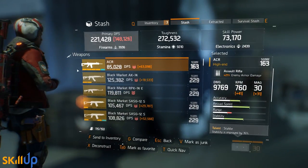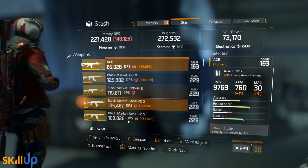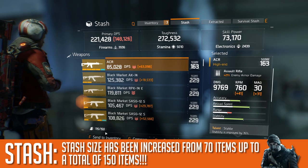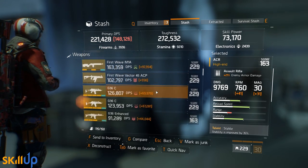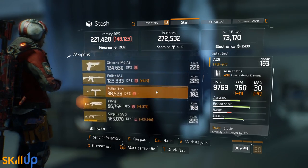By far one of the most exciting aspects of the patch is the stash size increase. Your stash has increased from 70 items up to a total of 150 items — more than twice as big as it was. That is pretty damn sweet. Just dump all your stuff in there; you're really gonna struggle to fill that up, at least for a little while.